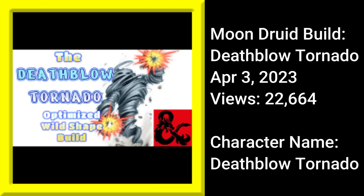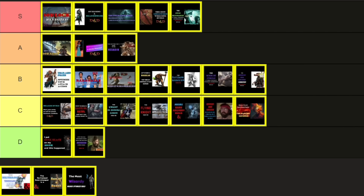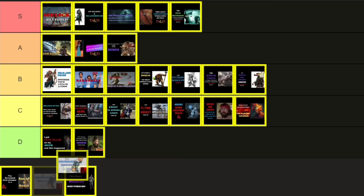A bigger surprise came with the Moon Druid Wild Shape build — The Death Blow Tornado — released on April 3rd, 2023, my other Moon Druid Elemental build. This one was focused more on speed, maneuverability, and big damage hits rather than the slow burn. I honestly was pretty sure this would outperform the Blazing Inferno, just because it's a lot more the kind of character I would prefer to play — I like the big movement and big hit style more than lots of little instances of d10s. But the views? 22,000 and change. The Death Blow Tornado should be D tier, but I can't put it at D tier — I think it doesn't deserve that, so I'm going to bump it up to C. If I was to disregard views, it probably would have been a B.